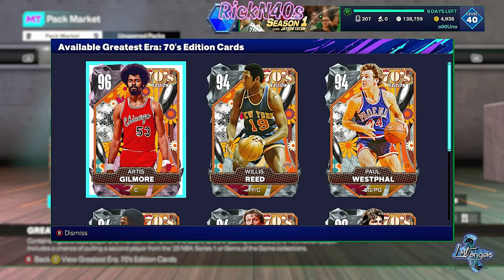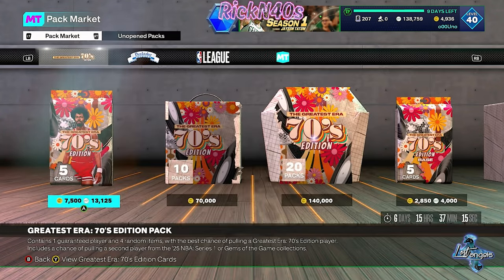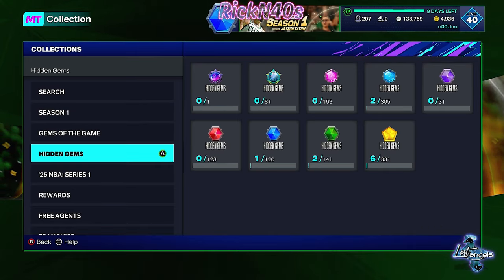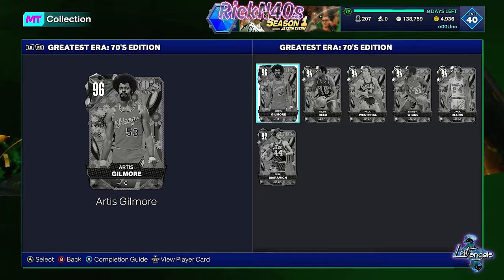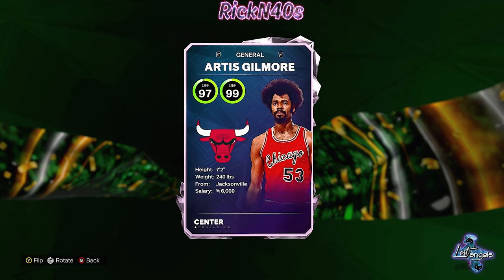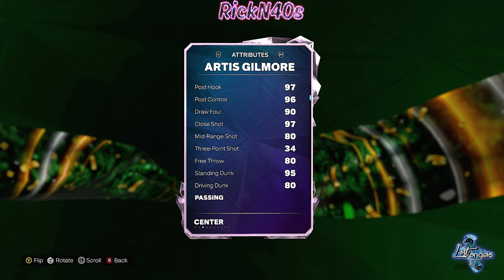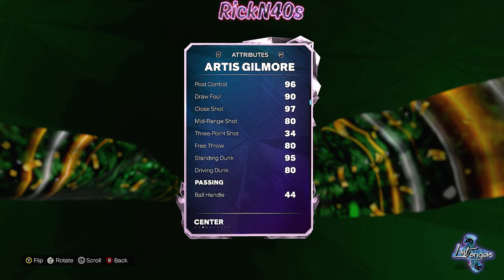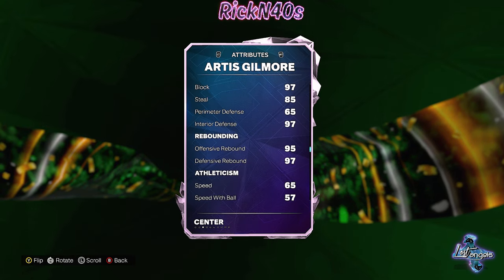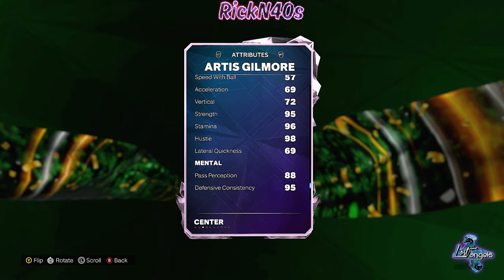Let's see who's in these though. We got Artis Gilmore. We should be able to click out to see the stats right here. Let me navigate over here — My Collection, Season One, 70s. Artis Gilmore is a seven-foot-two center. He only plays the center spot. We might want this center, but his three-point shot is 34, so nobody's hitting with that. You're going to have to be really good. What is his block looking like? 97 block, 97 interior, offensive and defensive rebounding looking real good, strength 95.